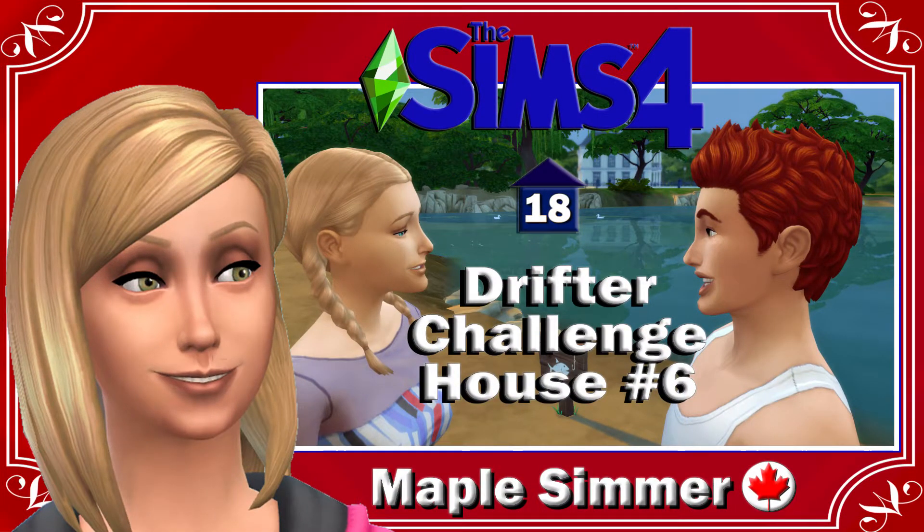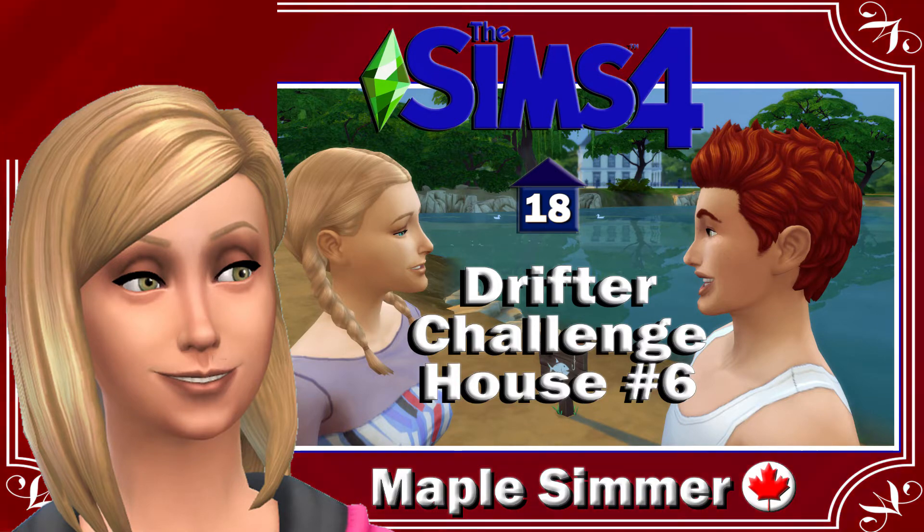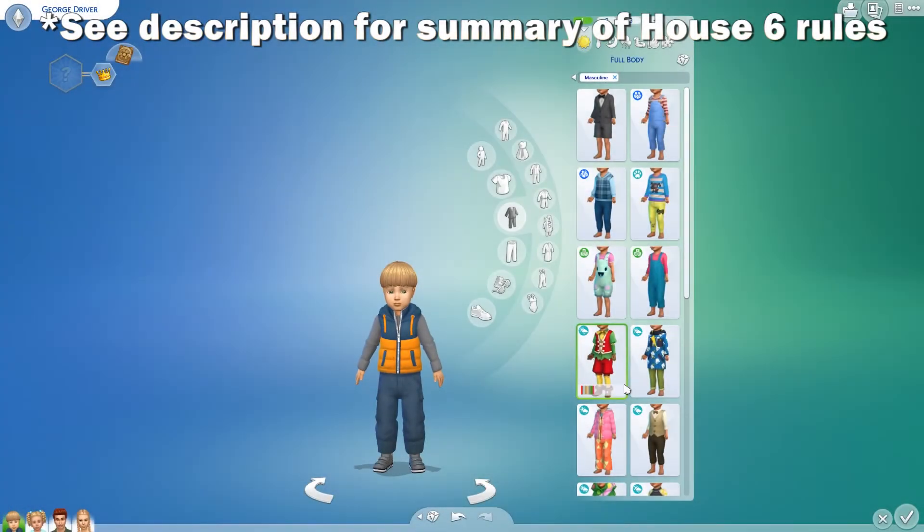Hello, my name is Jennifer and welcome to part 18 of house 6 of the Drifter Challenge. If you are returning, welcome back. We're starting in CAS because I gave George a clothing makeover. His hair I just left — I thought it looked kind of cute on him so I left it the way it was.